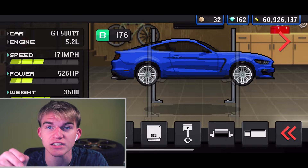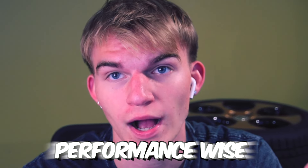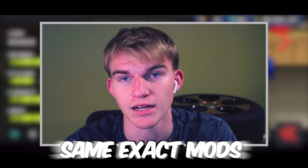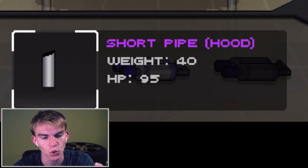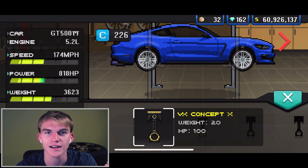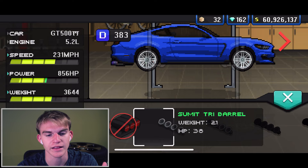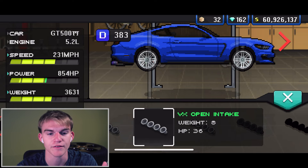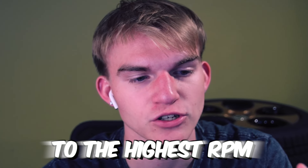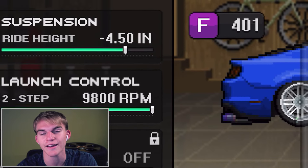Now we have the three cars. We'll customize the GT500 first. All of the cars are going to get the same exact performance upgrades — I'm basically going to max out all of them. We'll do the max racing dual, then we got the PRX black intercooler, the VX Concept X pistons, the SF Type X ECU, and the best intake — the VX open intake.